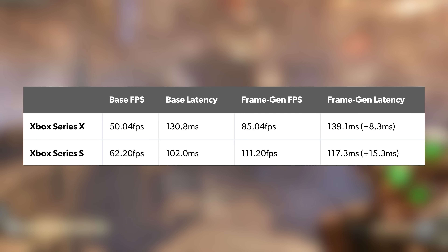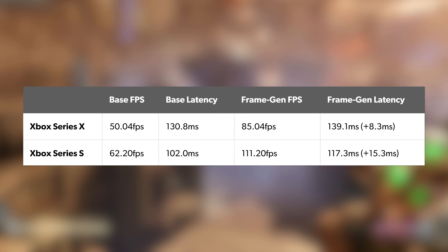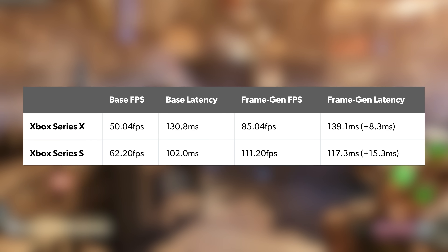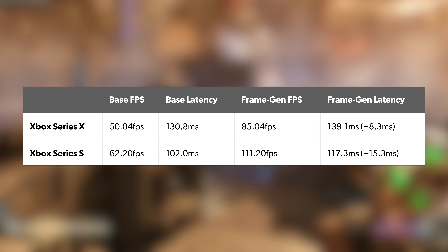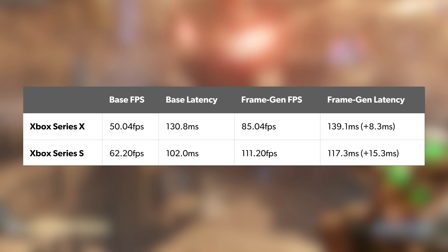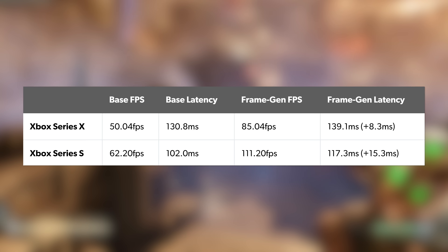And here are the results. For a game targeting 60fps, the latency is very high, and part of this may be down to view weapon animation. Across 100 input lag samples taken over a 200-second period to account for variations in the scene, the difference between frame gen on and frame gen off is 8.3 milliseconds on Series X and 15.3 milliseconds on Series S — essentially the hit to response caused by generating an extra frame and calculating the interpolated one.